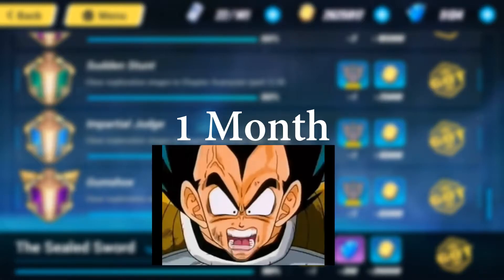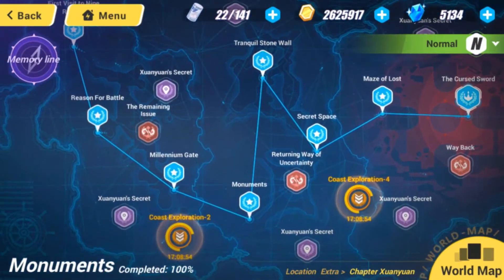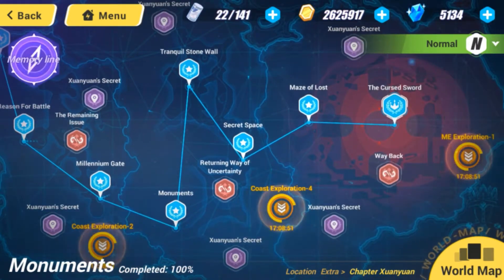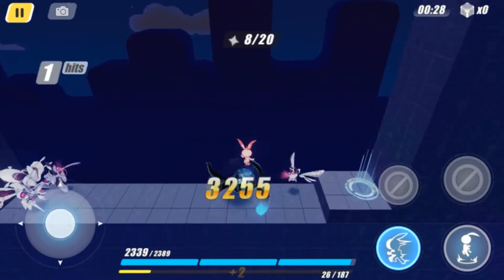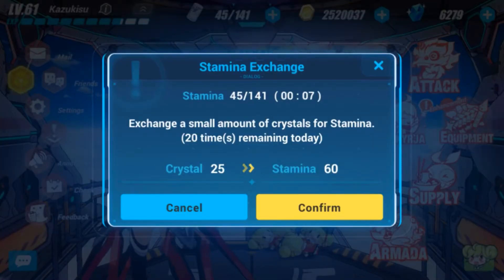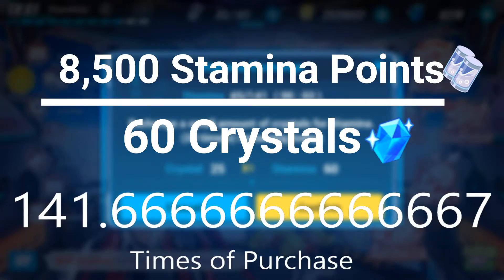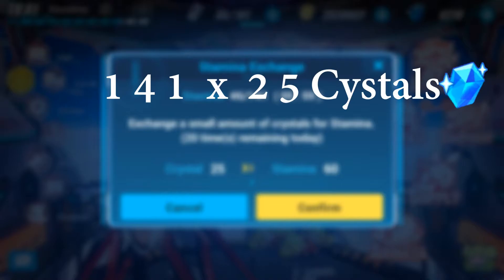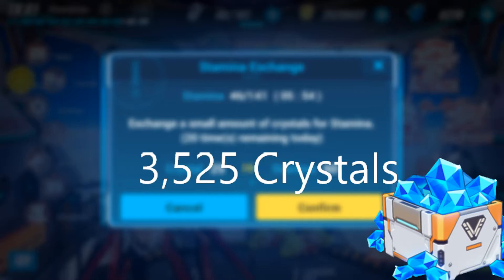So before you think "oh that's so unfair," just keep in mind that this event was open for three months. Assuming you're new or don't have any energy, the cost of spending crystals would be 25 crystals for every 60 stamina. Dividing 8,500 by 60 gives approximately 141; multiply that by 25 and we get 3,525 crystals — the amount you'd spend if you cleared the whole thing with just paid stamina.